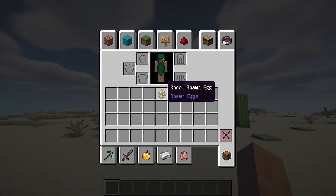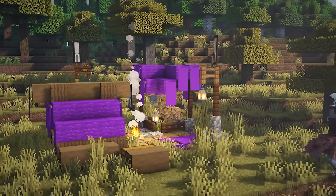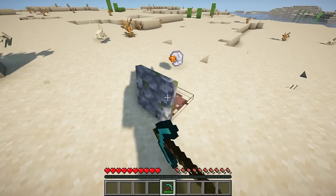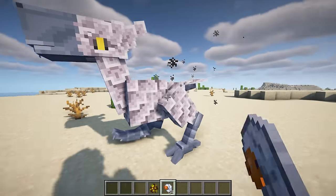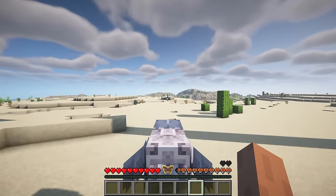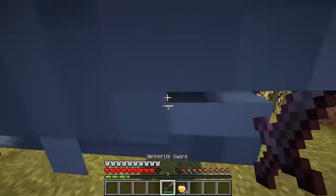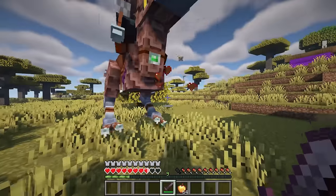This mod adds a new mob to the game: the Roost. The Roost used to roam the overworld long ago but are now mostly extinct. Villagers have figured out a way to hatch them, and you will find Roosts and Roost Rider outposts. The Roost itself is a fast, flightless bird. You can tame the Roost using grubs, since these are its favorite food. The Roosts are very fast birds and never seem to run out of stamina. In addition, they can glide through the air for about 10 seconds before falling to the ground.